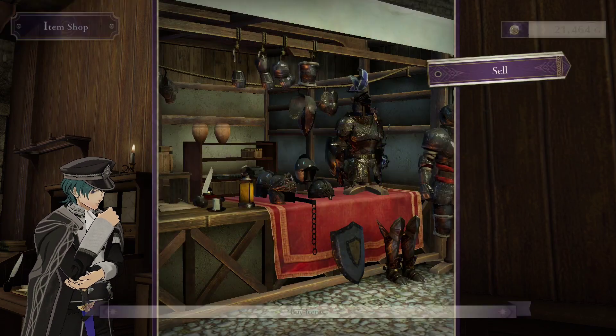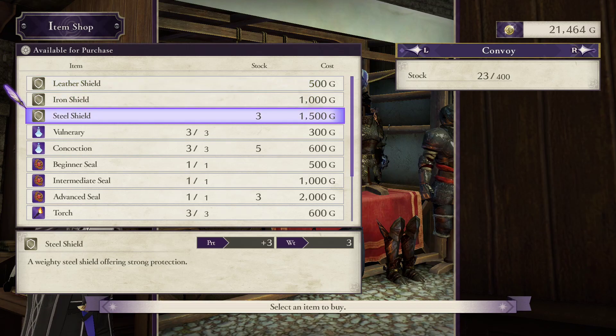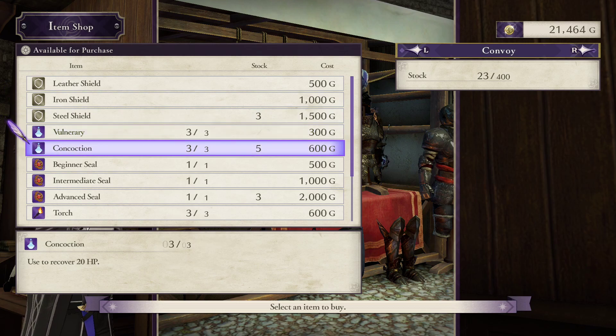Let's check out the item shop. We can now buy steel shields worth 3 protection, though these still aren't worth the money. That's not to say there's anything wrong with stacking protection — we'll start facing quite a few enemy brawlers who are fast, have brave-effect weapons, but do very little damage per hit. There's a huge difference between taking 5×4 and taking 2×4. It's just that these shields are too expensive for what they do, and we'll get enough free shields to cover our needs soon enough. Concoctions are buyable as well, but healing is pretty easy to come by in this game. Every mage can and should unlock healing magic, so it's typical to have 3 or more healers available. Considering the many free vulneraries and concoctions I've already gotten, I don't feel the need to pay for these.